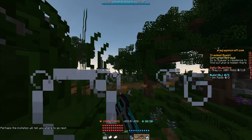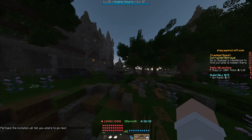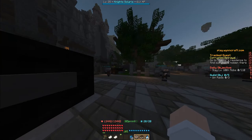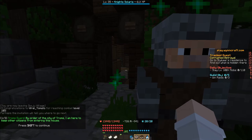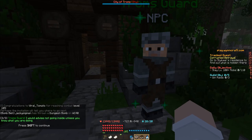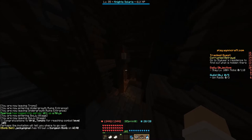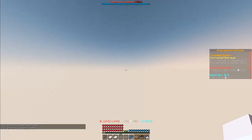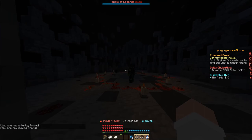Now we're going to exit this cave right outside of Troms, go past the cannon, and over to this house. Let's talk to the guard. The guard says: I'm here to keep citizens from entering the house — everyone who entered has vanished from existence. I would advise you not to go inside unless you know what you're doing. We're going to enter anyway. Go to the basement, press this button, enter the hole in the wall, and drop down.